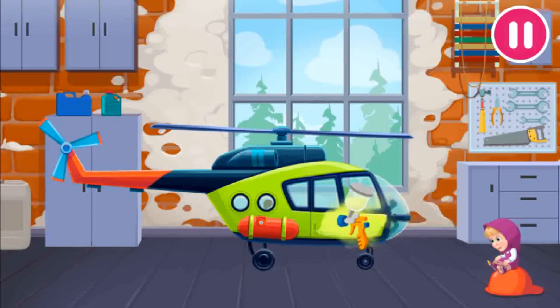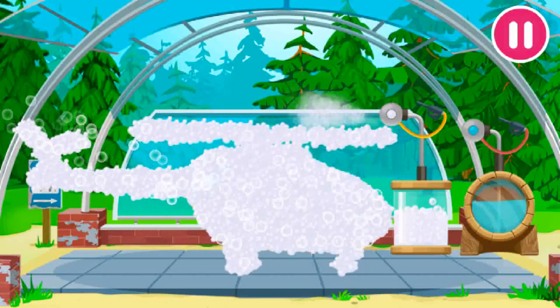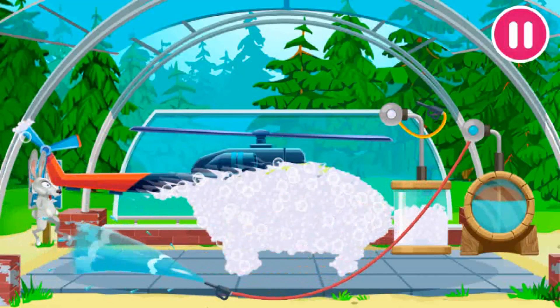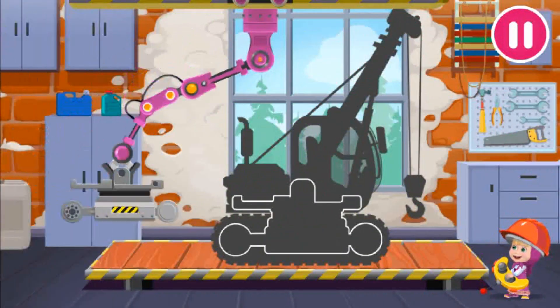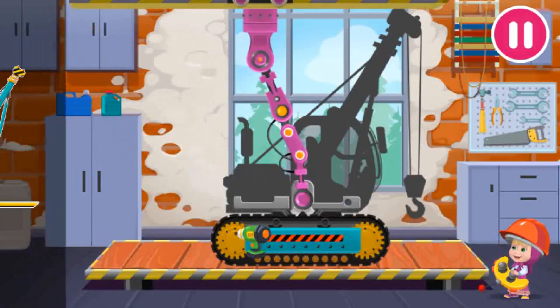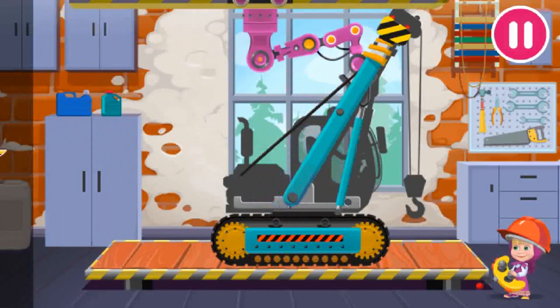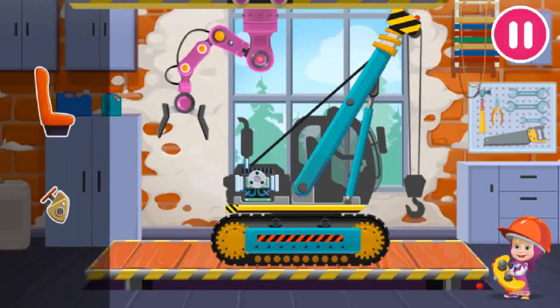This is so cool. Too bad remodeling is over. Drag the foamer along the vehicle to soap it up. Point the water hose at the bunny and see what happens. What a cool gadget this is. It's exactly what I need.